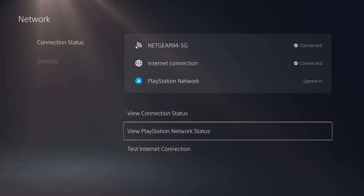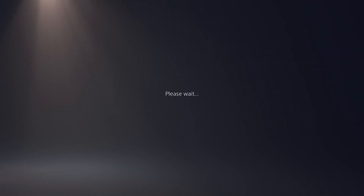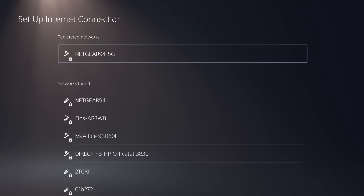If everything is still up and you're still not connected, go into Set Up Internet Connection, and if you're connected to Wi-Fi, switch over to LAN. Essentially, have a wired connection set up into your PlayStation 5 rather than a Wi-Fi network. A lot of times this fixes a lot of server issues, so I would highly recommend you do that.